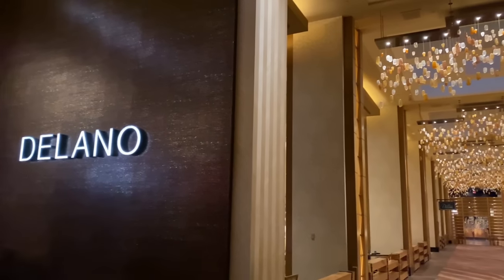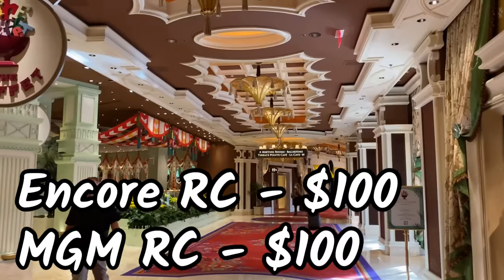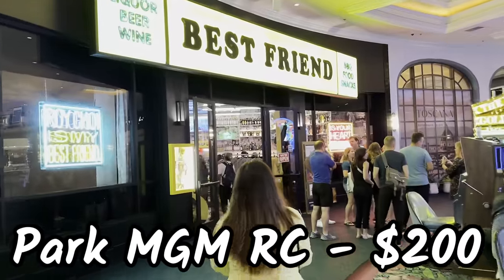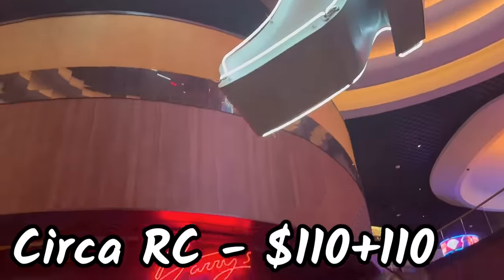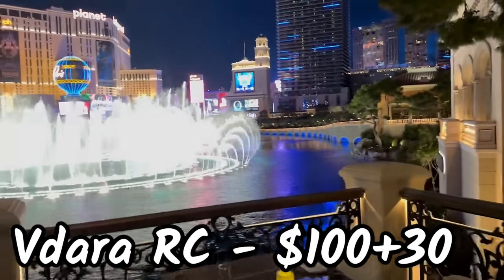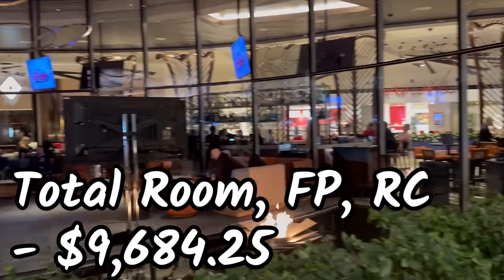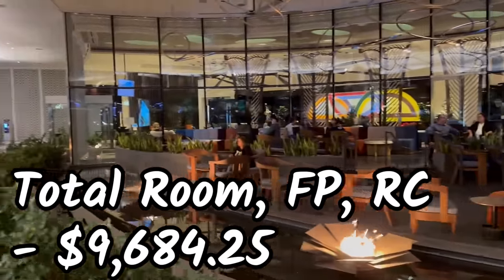Resort credit is another way you get comps, and we generally use it at restaurants and bars. In February, $100 each from Encore and MGM Grand. In June, $100 from Delano. In October, $200 from Park MGM. Circa gave us $110 each for November and December. Vidara gave us $100 resort credit with $30 extra added at check-in since it was our honeymoon. Our total resort credit for the year was $850. Combining room, free play, and resort credit, our total value was $9,684.25.